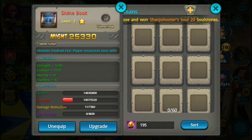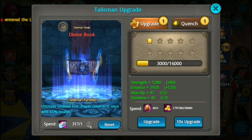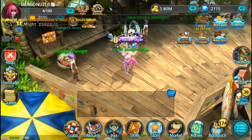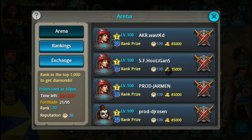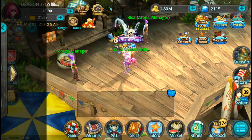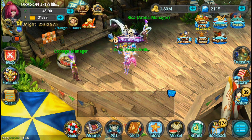Divine book with ultimate undeathed fire. Player resurrects once with 65% health. Let's test it out — not here though. 65% health. Thank you guys and have a good one.